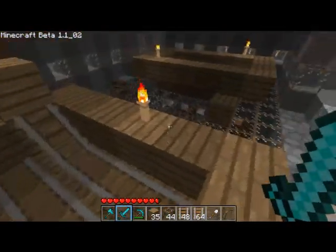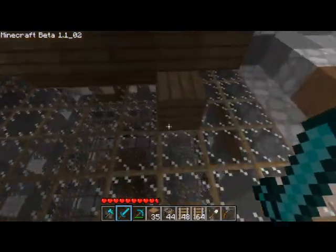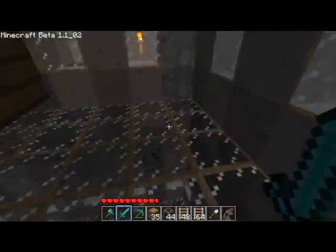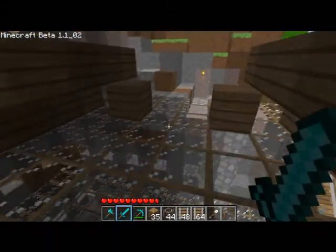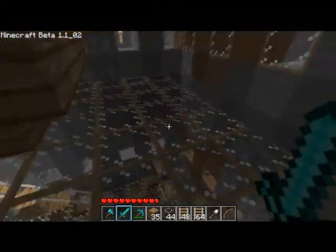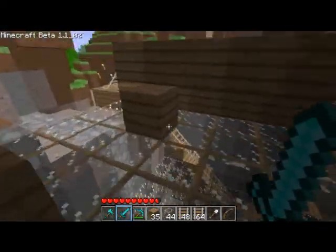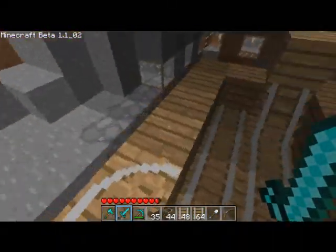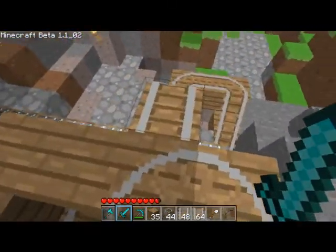I decided to start this video a little differently. In the last video, I didn't point out something incredibly important: you want glass to mark off these three floors — not any other material, glass. It'll really help later when you're figuring out where to hook in redstone or where it's coming off. Also make sure you have a lot of wood because later on we're going to be making quite a few signs.